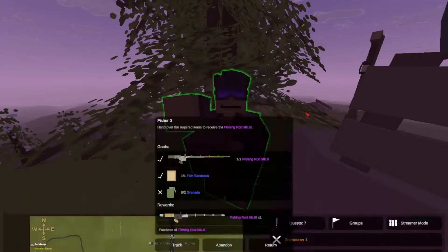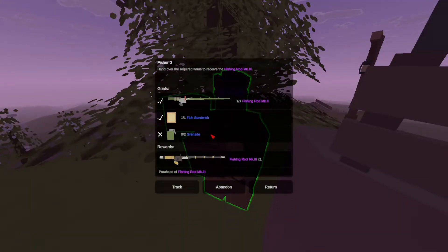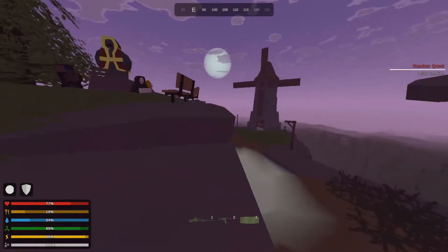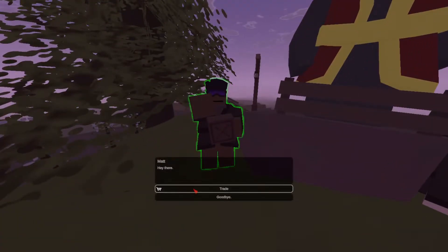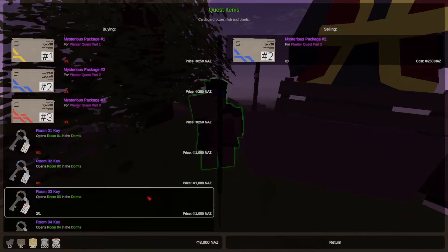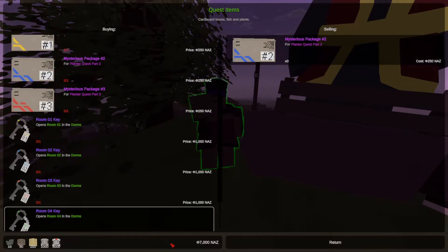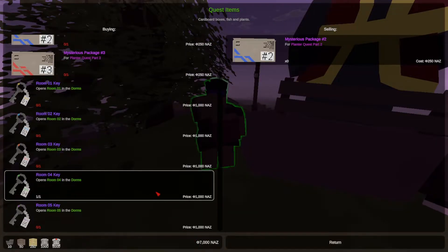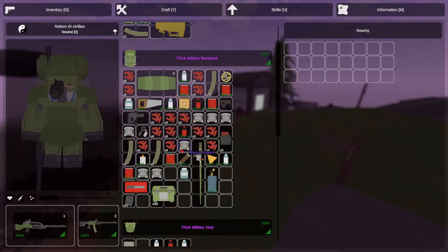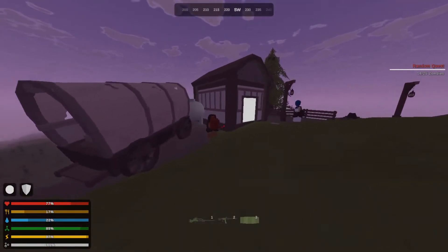Quests. Fisher one — we need two grenades. I got rid of my grenades. Well, at least we can go ahead and sell him some keys. As you can see, we have quite a few of these keys, which are worth a thousand Nas each. So if I sell these, I get a thousand Nas back, which is enough. Every two thousand Nas gets me a single circuit board — he gives us those, and those are money.